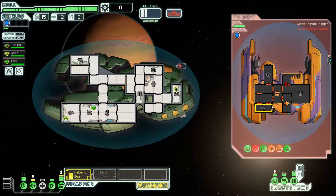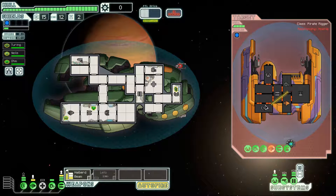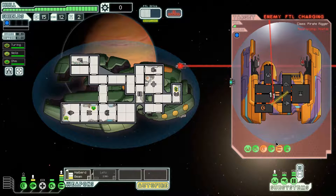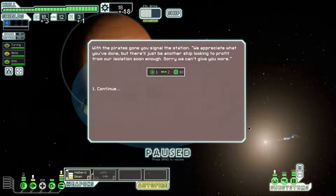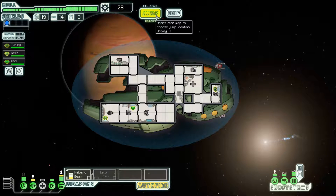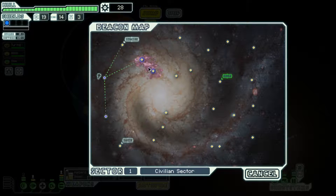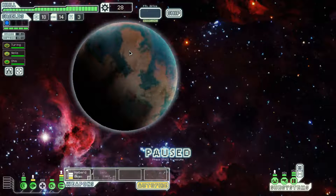I probably could have killed them sooner had I started in the shield room, because the beam would have taken down the shields partially and then continued scraping across the enemy hull doing significant damage. I should always start the beam on the shield room if I can manage to make it work. We got 28 scrap out of that, which is pretty nice. I'll hold off and upgrade the med bay as soon as possible.